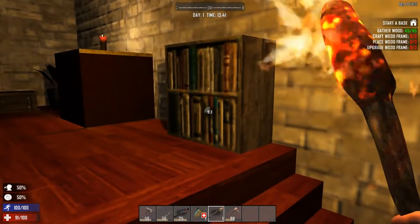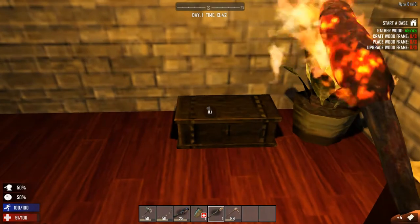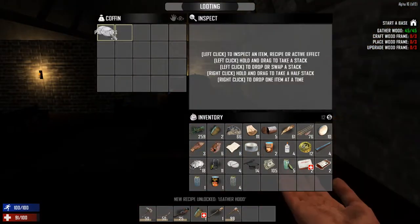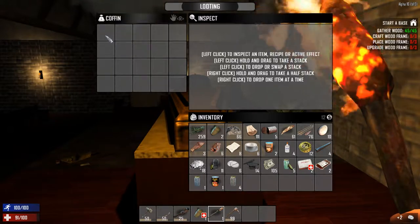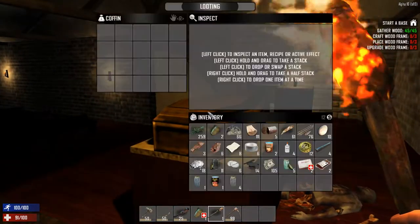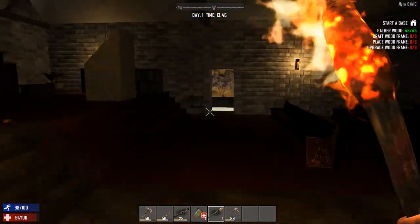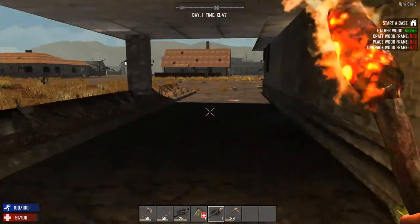We need paper — there's a box but it's empty. I wish I could pick it up. There's a coffin — sorry buddy, but you don't need these drugs. Nothing in the other guy's coffin either, nothing in this box. Okay, I think we're good in this place.